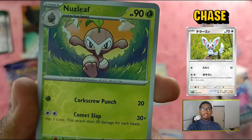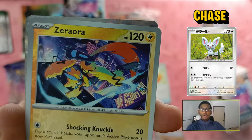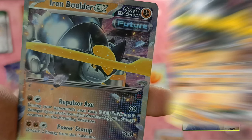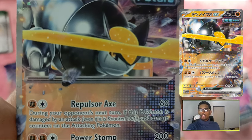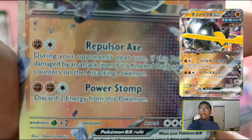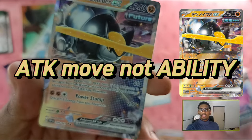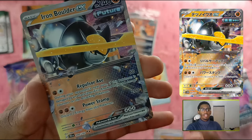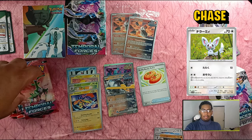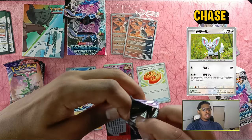We have Delcatty, Licorice Rock, reverse holo Nuzleaf, reverse holo Zera-Aura — that looks kind of cool and futuristic. And then Iron Boulder GX! Repulsor Act: during your opponent's next turn, if this Pokémon is damaged by an attack, even if it's knocked out, put eight damage counters on the attacking Pokémon — but you must discard two Energy from this Pokémon. This ability is similar to the Maushold ex card where you put damage counters on your opponent when they attack you. Definitely keeping this one — it's from the Future set.